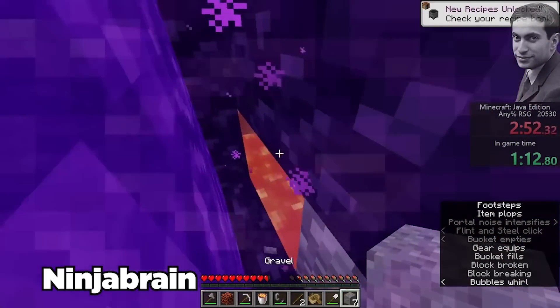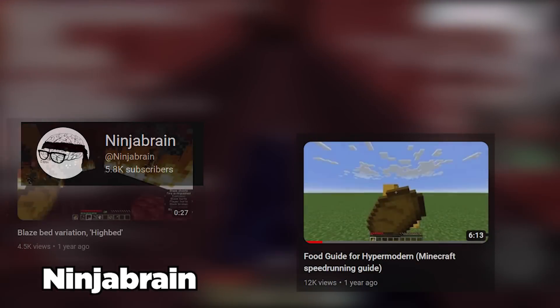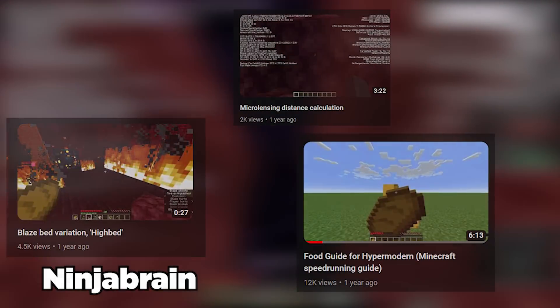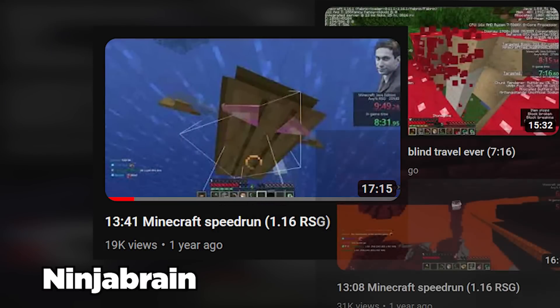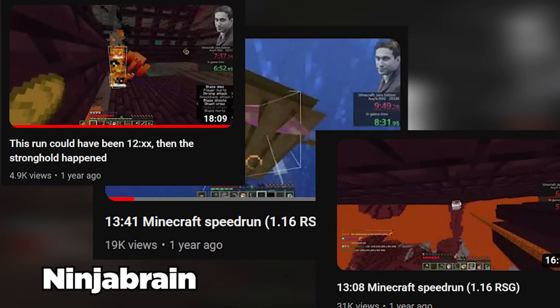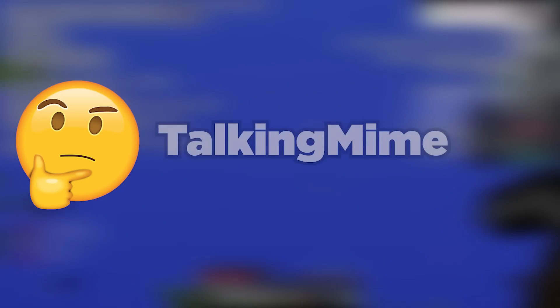And one of the players that would crack the reset efficiency code early was NinjaBrain. NinjaBrain was a very analytical runner who not only contributed to the development of hypermodern speedrunning by creating various informative guides, but also because he was a speedrunner himself — one that would regularly get on great pace. NinjaBrain's resetting was so incredibly efficient that one member of the community couldn't help but wonder how they could replicate NinjaBrain's pace. That player was Talking Mime.